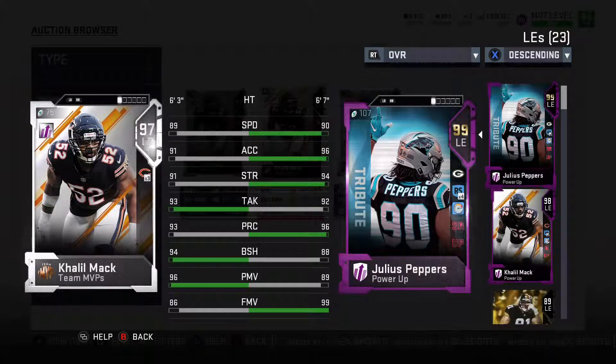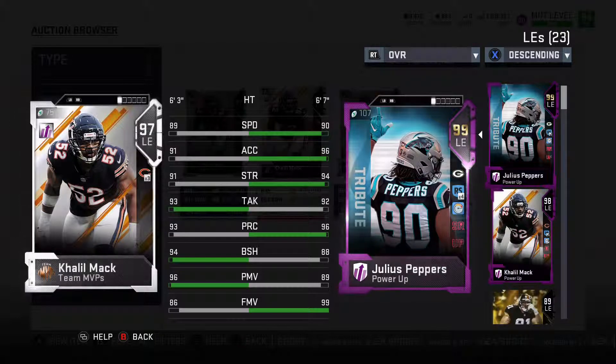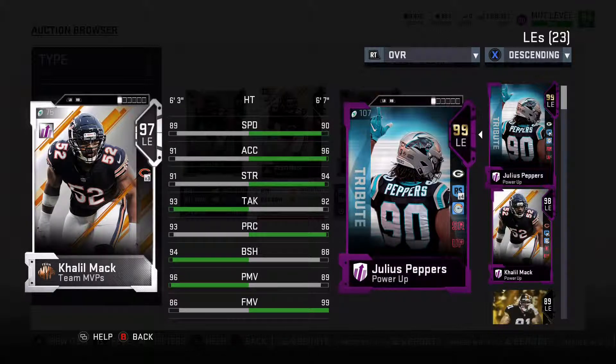Coming in at number 4, we do have Khalil Mack. He is a terror off the edge. He did play at the linebacker position, but now he fits in tremendously in a 4-3. He can be a terror off the edge with his strength and block shed — he is just someone you need on your team. He is now an outside linebacker; he was the defensive end, so that's why his position stuck. He'll be able to run at that outside linebacker spot, but right now he is just an overly speedy left end that you need to have on your team.